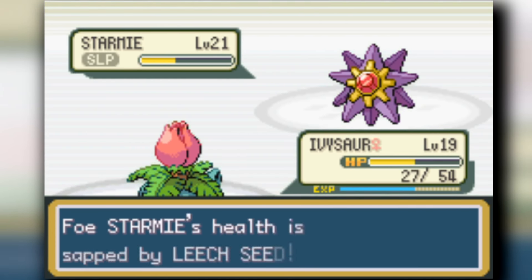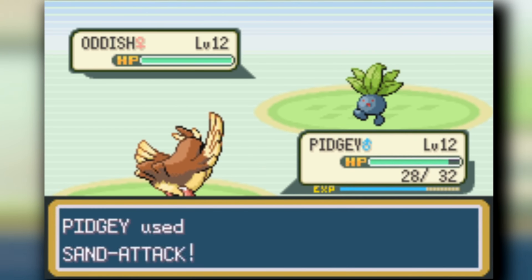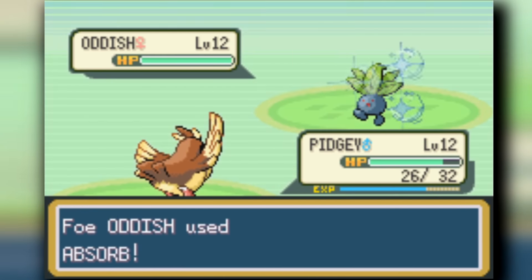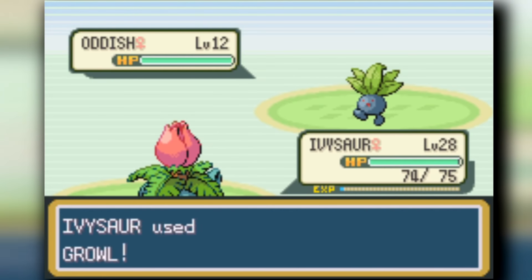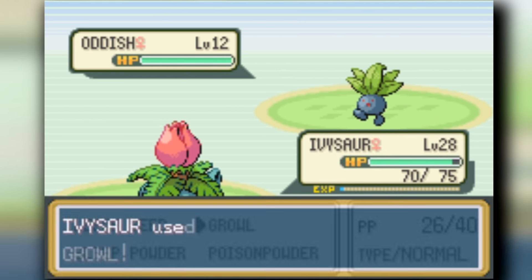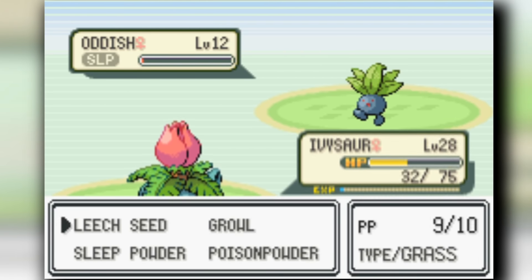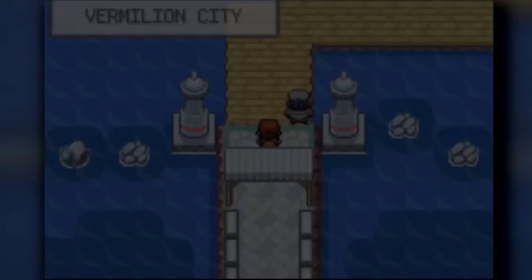Starmie is just a broken Pokémon. As we're heading across Nugget Bridge, there's a trainer with an Oddish - a Grass/Poison type that is completely unaffected by Poison Powder or Toxic, and I can't Leech Seed it because it's a Grass type. So it completely stonewalls Ivysaur. What we have to do is wait and make it struggle all the way down. This trainer also has a Bellsprout in the back, which is annoying, but eventually the Oddish struggles itself to death.